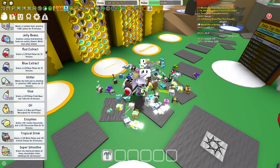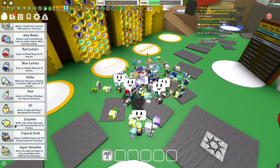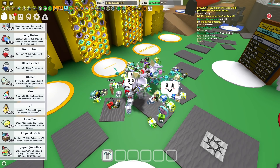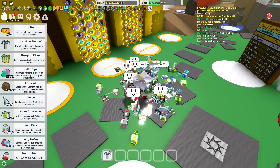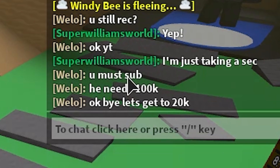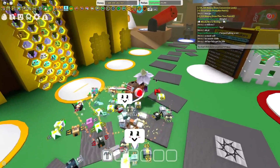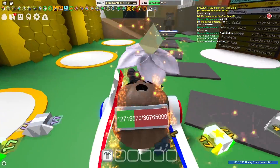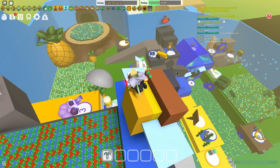Now that we have defeated the windy bee, we got a load of cool items — we got a field dice, which is pretty good. I've been using a lot of my materials apart from oil and enzymes to craft super smoothies for boosting.